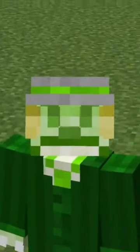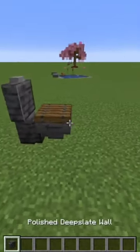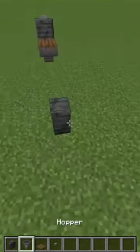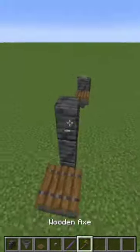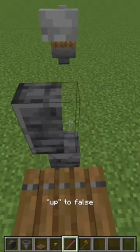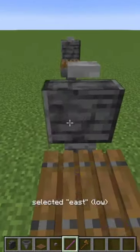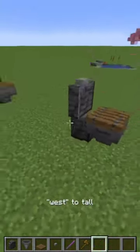Five Minecraft builder hacks that you should try out. First off we have the Toilet. It's kind of complicated because you need both a debug stick and a wall lid for it, and there we go.